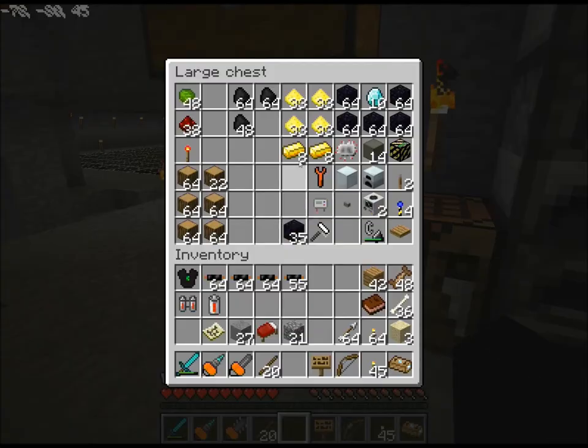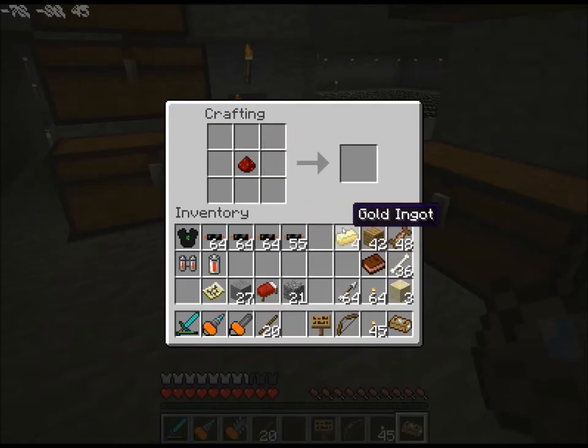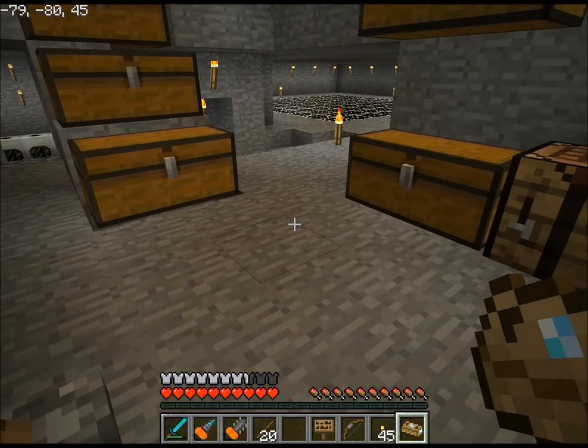Now I no longer have a time display. I think I'm going to go ahead and build a watch, simply because I'd like to be able to keep track of time. Before Zombies Mod Pack, the world information thing would do that, but now it doesn't. I don't know why I have sand in my inventory — I probably picked it up while I was exploring.